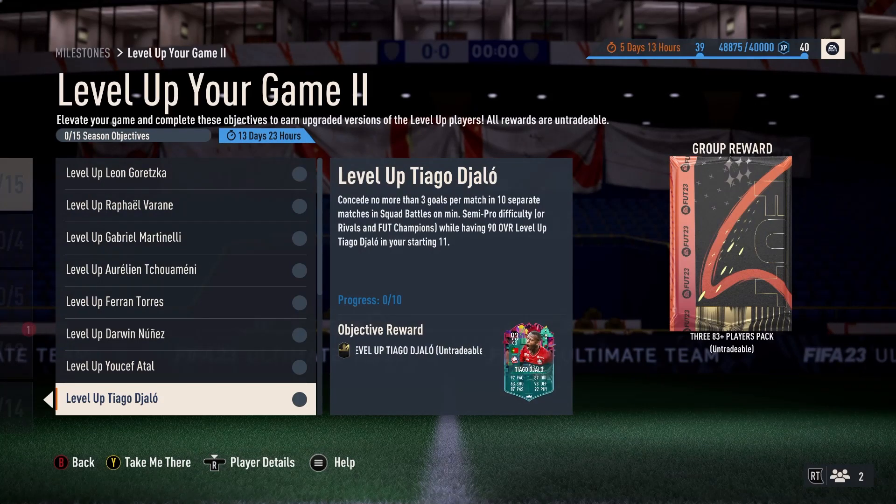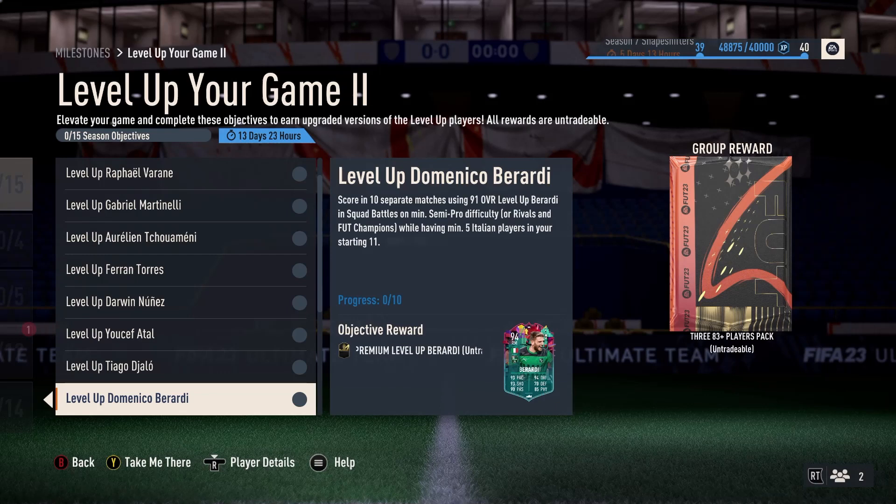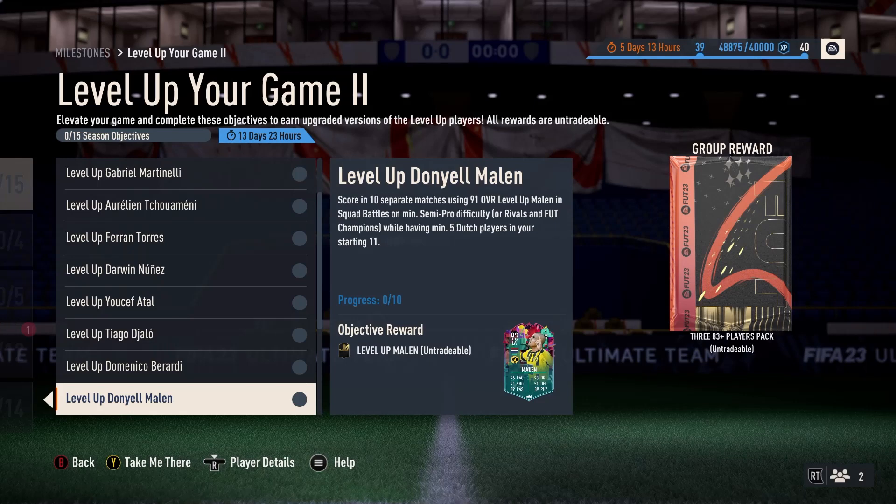Diago Giallo — conceded no more than three goals per match in ten separate matches. 90 rated to 93. Berardi — scoring in ten separate matches while having minimum five Italians, so you can do him and Blahovic together using 91 Berardi. Ten games for Daniel Mallon's level up — nice and straightforward, minimum five Dutch. I'll go through every individual player and see what needs done, what doesn't, and what you can combine.